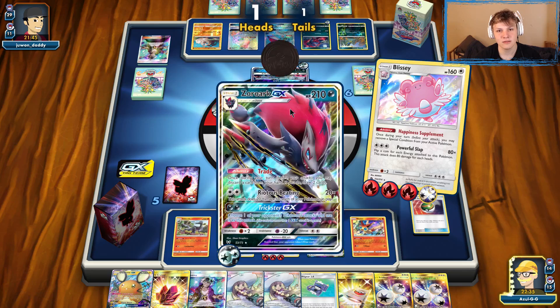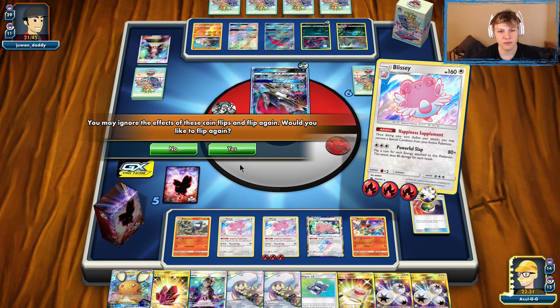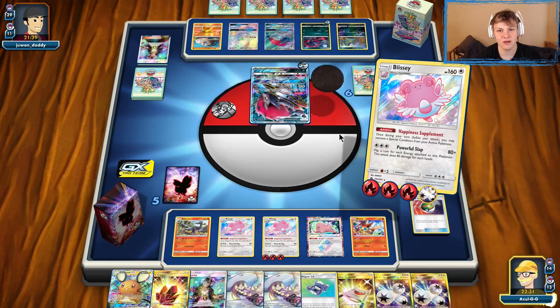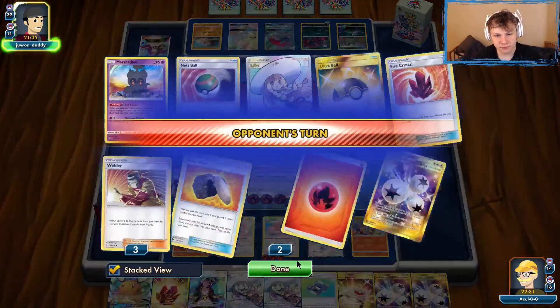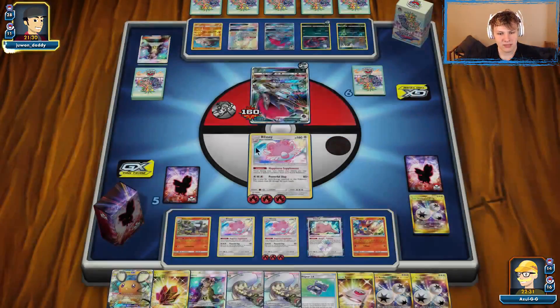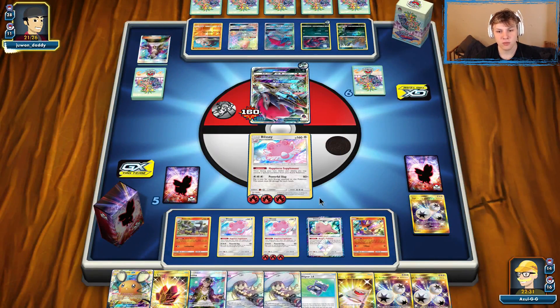Definitely a Reflip there. Same thing — 3 of 6, starting off the same. Evening up. Only 160 for this guy. Unfortunate — did not end up in our favor. That's the ups and downs of Blissey for sure. Sometimes you whiff the one-shots, but the prize trade is usually so favorable it doesn't matter — at least once. Sometimes twice is getting a little risky. You generally want to be hitting the follow-up one-shot.